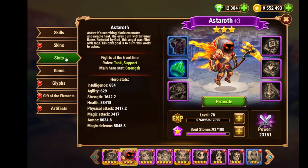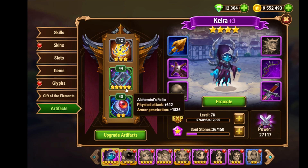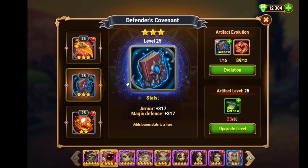With the artifacts I concentrate mainly on Kira. I went fully for her and I'm actually planning to max this out first to six stars, so she gets even more armor penetration. Then second priority will be Astaroth, and then the others afterwards.